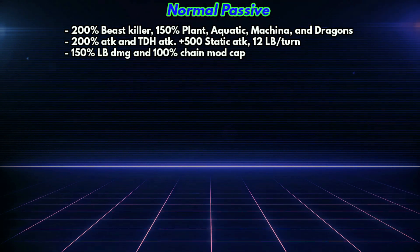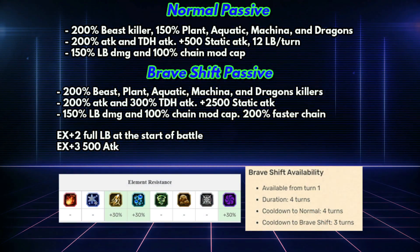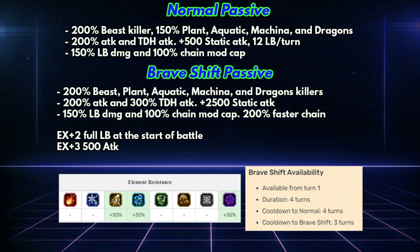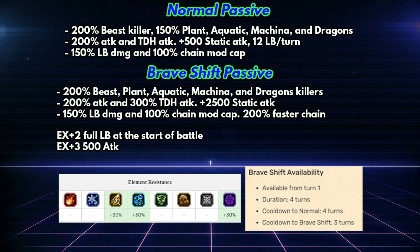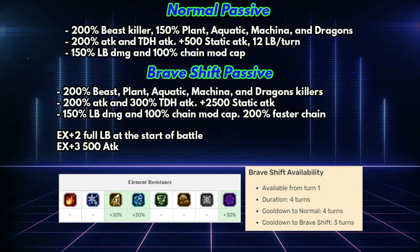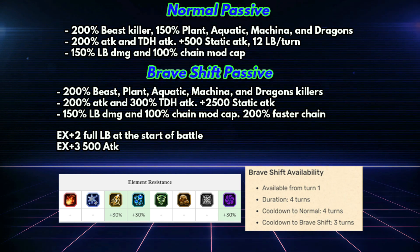However, he has a nice killer set and 500 static attack. Luckily, his brave shift form is far better than the normal form. He gets a huge 2500 static attack in the brave shift form, better double hand attack boost and killers. The downside is you cannot stay forever in this form — you can only stay for four turns before reverting back to normal.